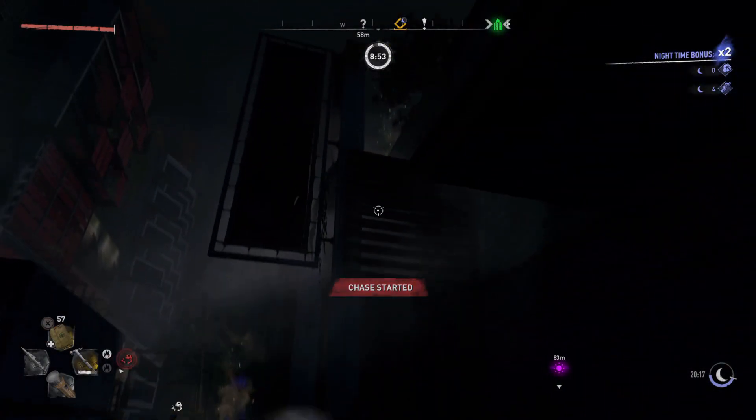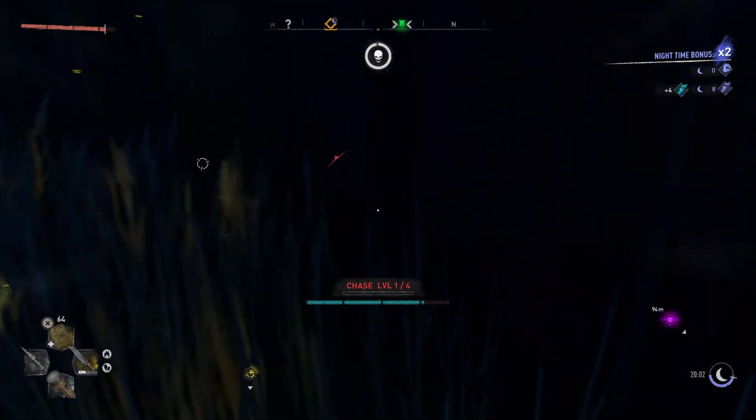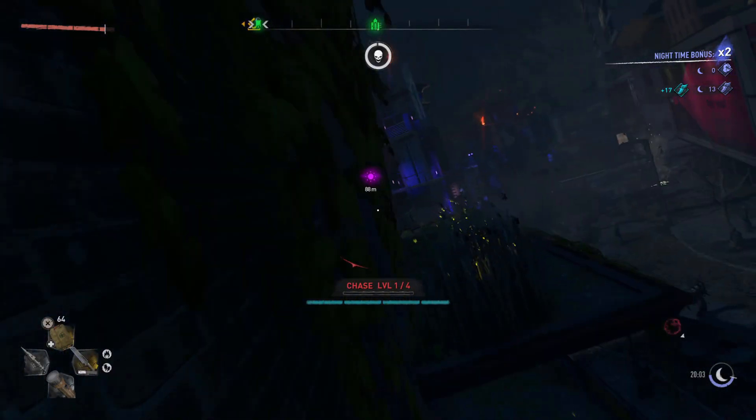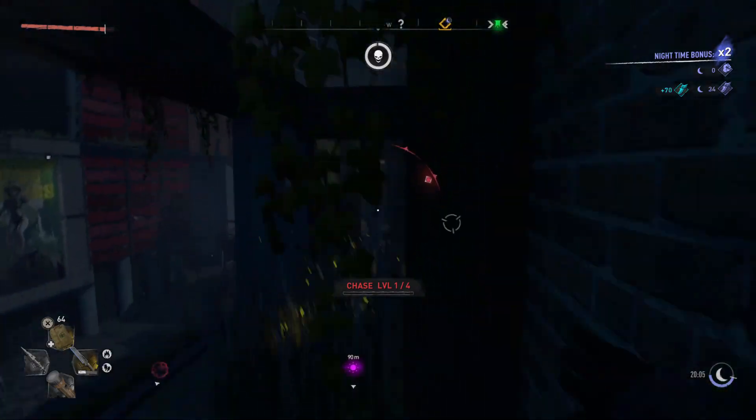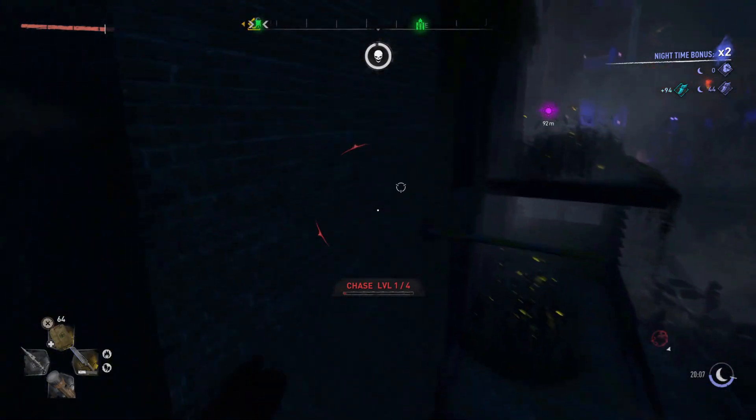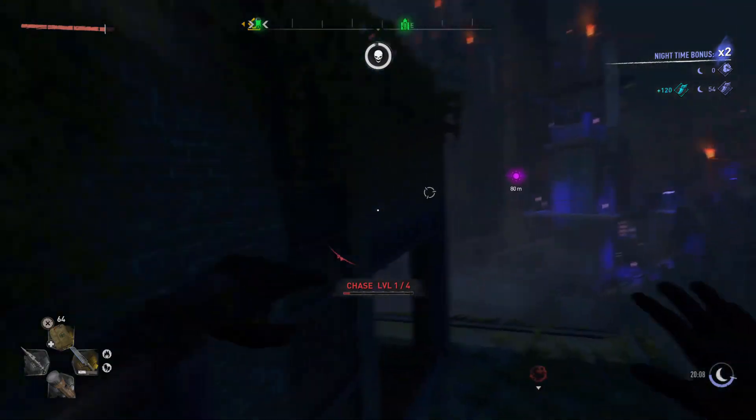Once you get his attention and a chase starts, it's very simple. You just got to get up to the top of this area right here, and then after that you just wall run back and forth this area. You are going to need to unlock the perk for the wall run, but that's basically all you need for this method.